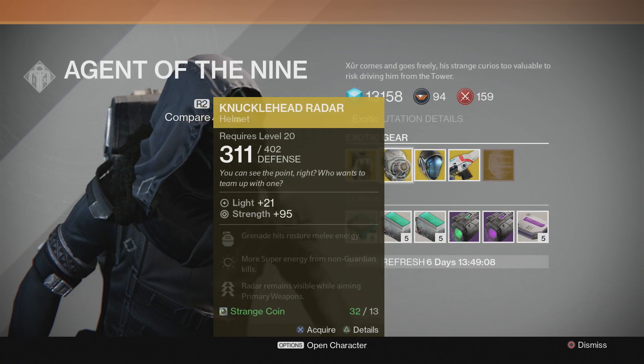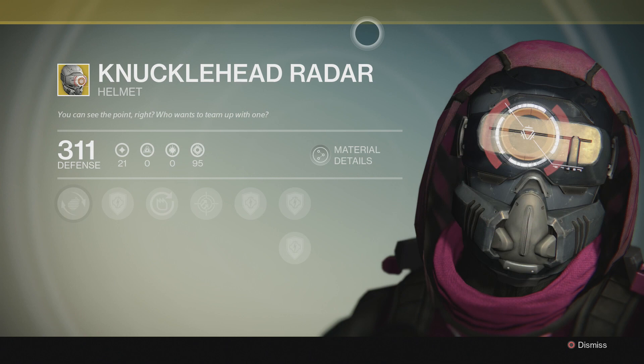For the Hunter this week, Xur is selling the Knucklehead Raider. I do prefer the Mask of the Third Man, but this helmet has a 311 defense upgradable to 402. It also has one of the better upgrades in Destiny, which allows your radar to remain visible when you're aiming down the sights with your primary weapon — very useful in the Crucible. This item will cost you 13 strange coins.